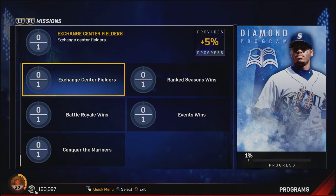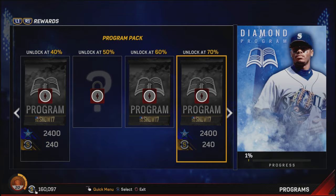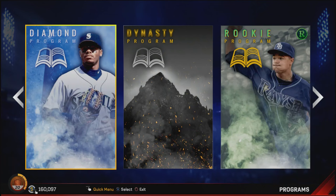I can see the progress now in the bottom right corner. I'm at 1% out of 100%. Once I complete the rest of these missions, I will have 99 overall Ken Griffey Jr. As you progress there are rewards you unlock at 5, 10, 20, 25, 30, 40, 50, et cetera, until you get to 100% — then you will unlock all the rewards including 99 overall Ken Griffey Jr. The rewards I was thinking about with multiple player cards was actually the dynasty program — I apologize for the confusion.